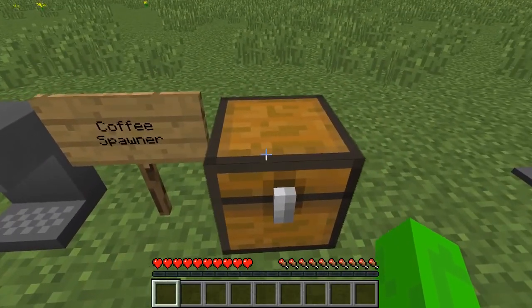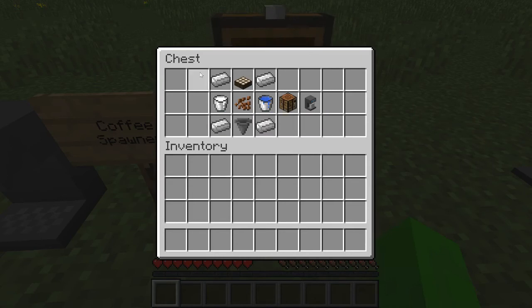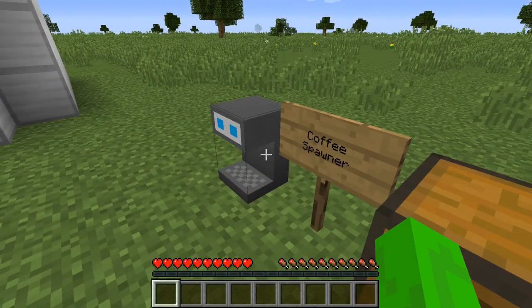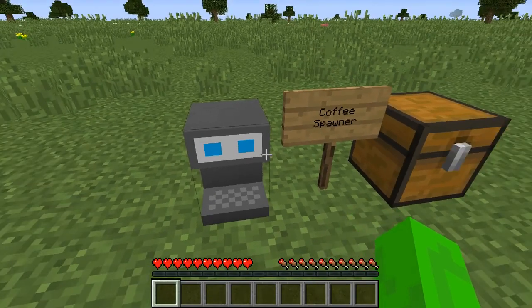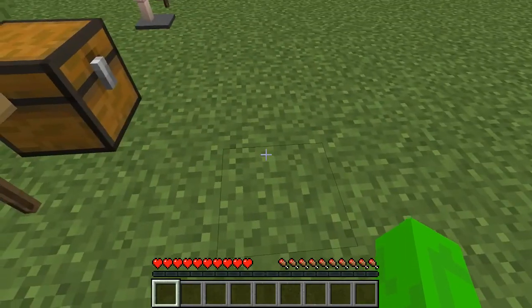In order to craft this, you're gonna need four Iron Ingots, one Daylight Sensor, one Milk, one Water, and a Cocoa Bean — and you get the Coffee Spawner. One thing you should know is that it does work with another mod, the Harvest mod. But since I'm not reviewing that mod, too bad.